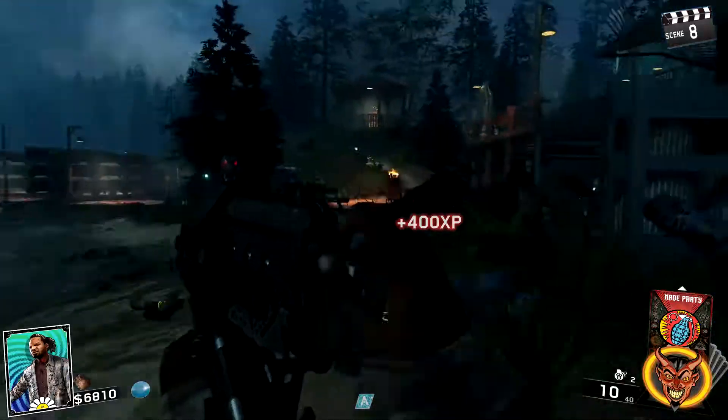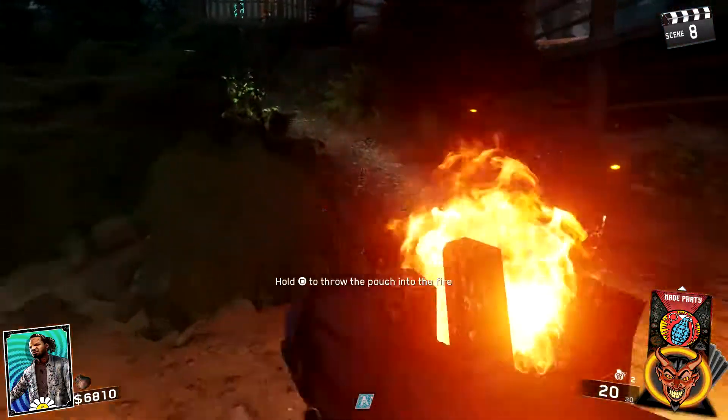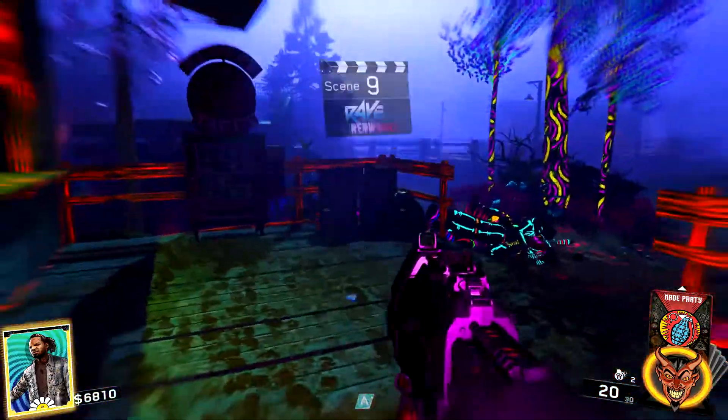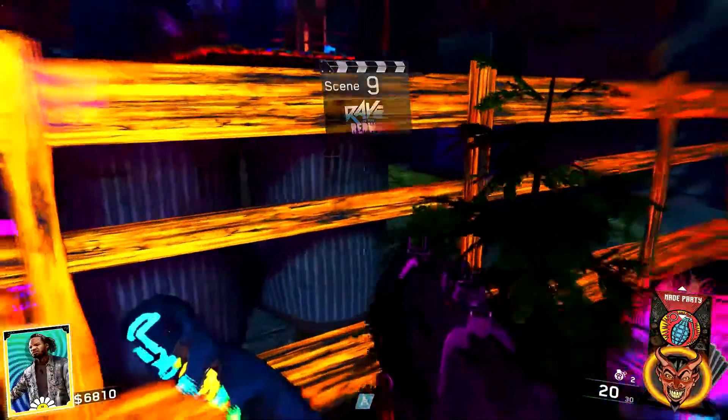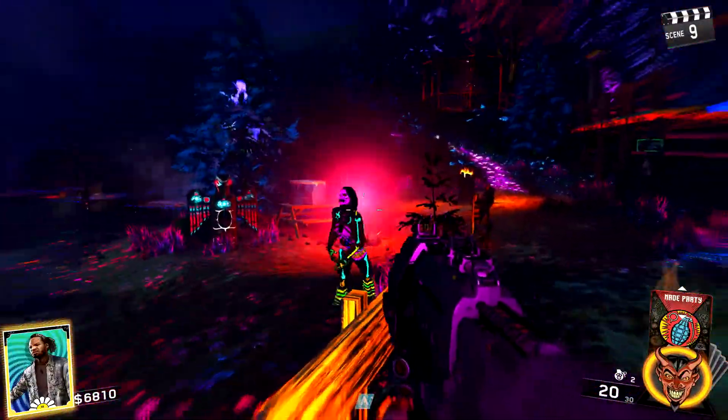So anyway guys, this glitch is insane. I will show you how to do it in the gameplay on the screen. What you need to do is walk up to where the dustbins are down near the lake. You want to go to the other side of the barrier where the dustbins are, and get as close to the left pole as possible on the corner. Then you want to jump up.